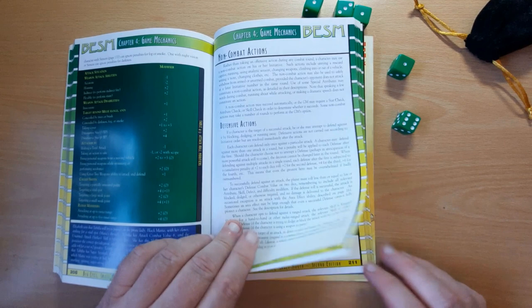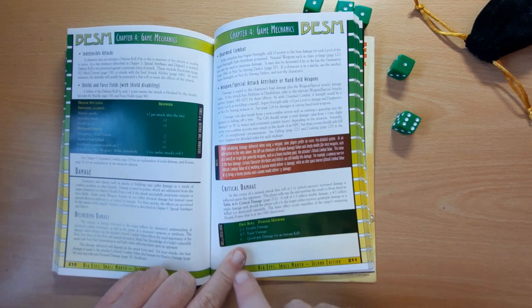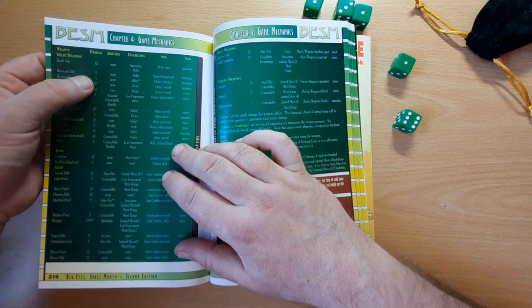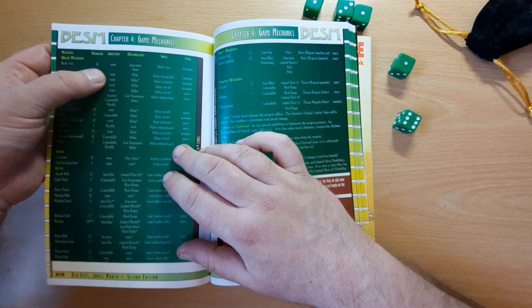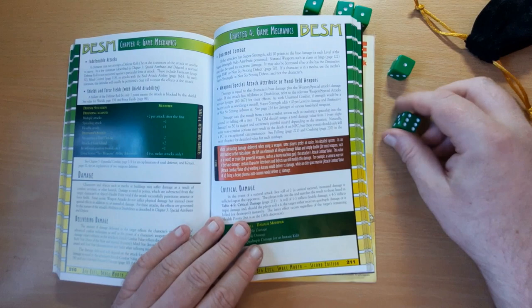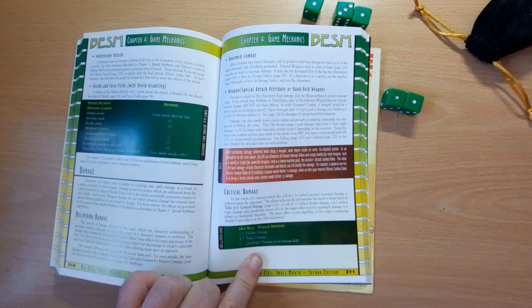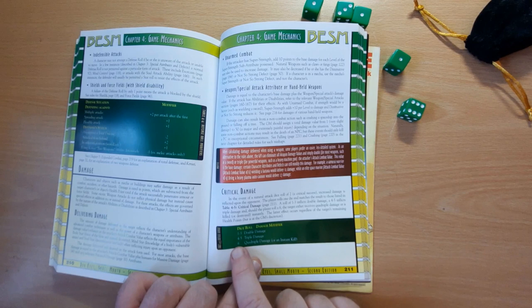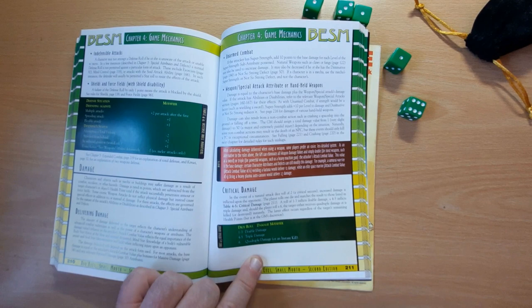Damage is detailed on page 211 and involves your attack value again. For the dwarf he does a base damage value of 6. Looking at page 216 for various weapons — a dwarf might be using a battle axe, which does damage 10, and that adds directly to his damage, so he does 16 points of damage with his attack. Now if he happened to roll a double 1, that would be a critical. So instead of 16 damage he'd be doing a variable amount more — rolling a d6 on the critical table. We got a 6: rolls of 1 to 3 do double damage, 4 to 5 do triple damage, and 6 does quadruple damage. So his 16 becomes 32, becomes 64 — quadruple damage.